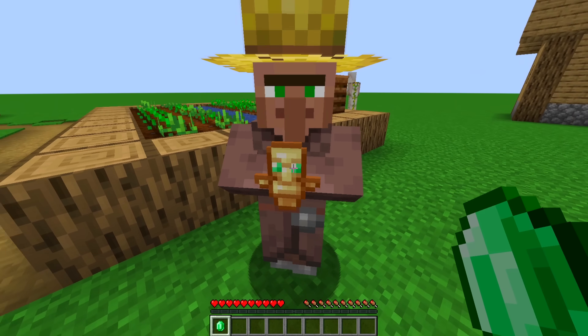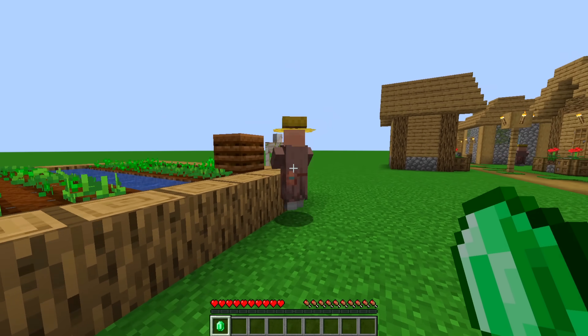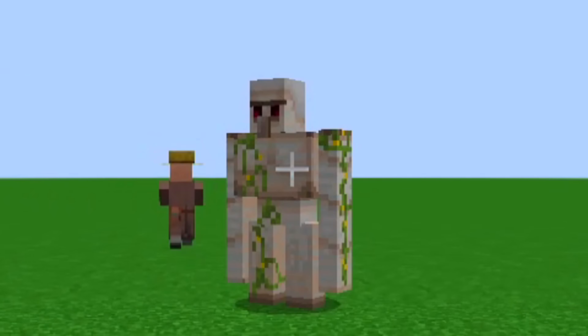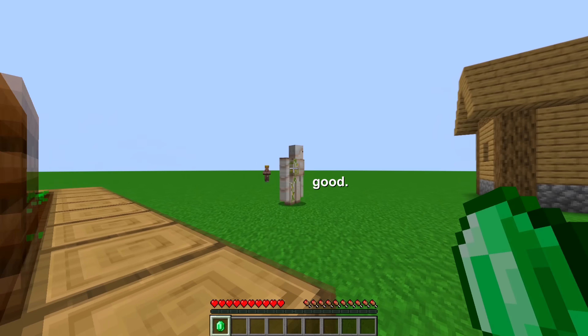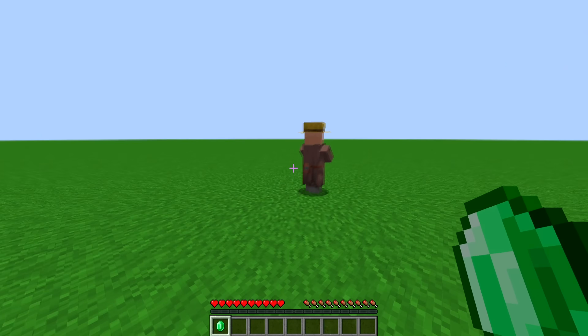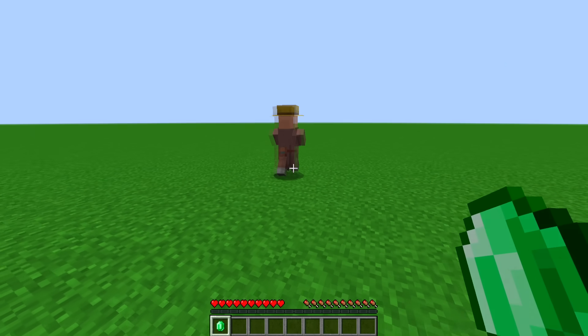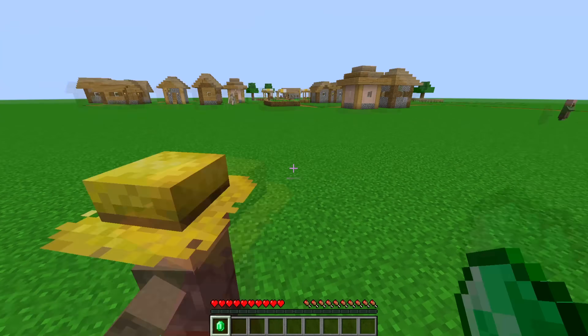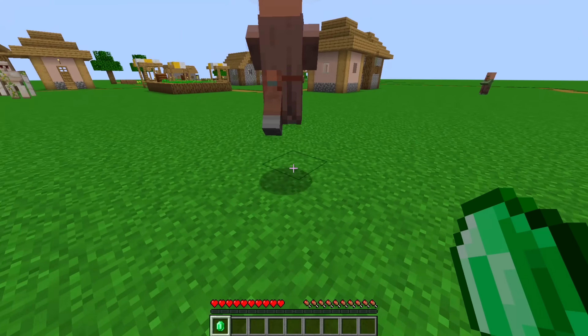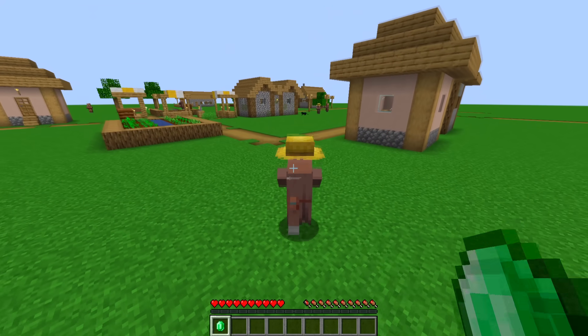This villager is technically holding this item in their hand. So if you whack them — if you continuously whack the villager — I'm not even going to kill the villager, because what's going to happen is the villager is going to activate their Totem.